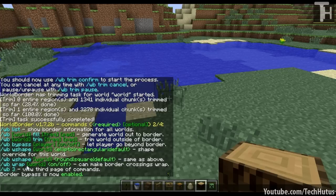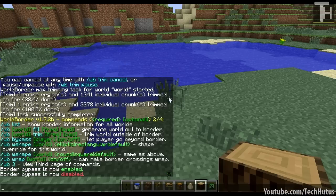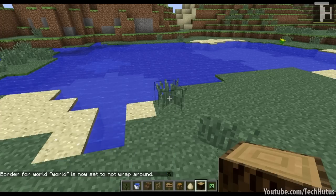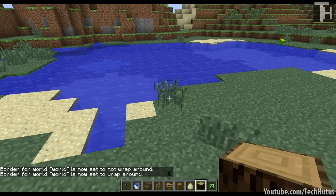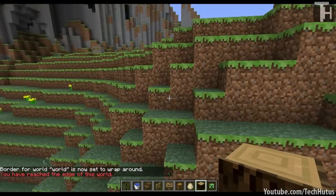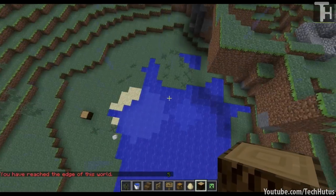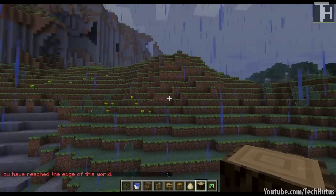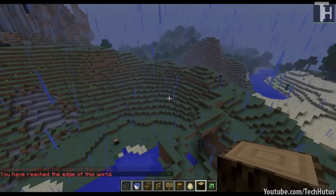There's also WB wrap. First I'll turn off bypass for me with WB bypass off, then set the world border to 30 with WB set 30, and then WB wrap on. So if I go in a direction, instead of being kicked back like before, it's going to put me onto the other side of the world. Right there at 30 blocks it warped me to the other side. And if I go back, it warps me back to this side of the world.